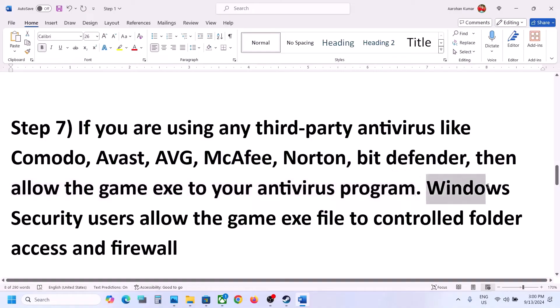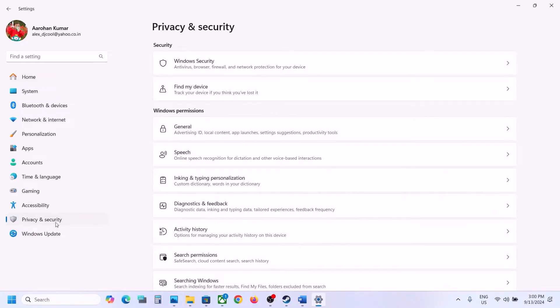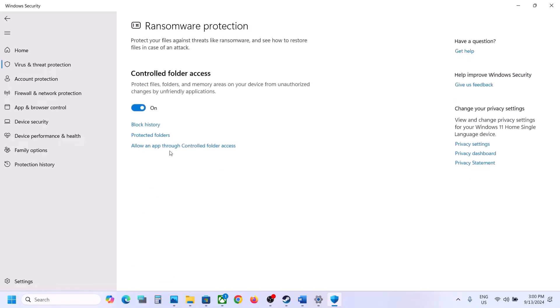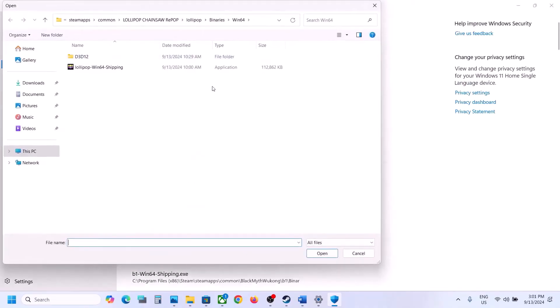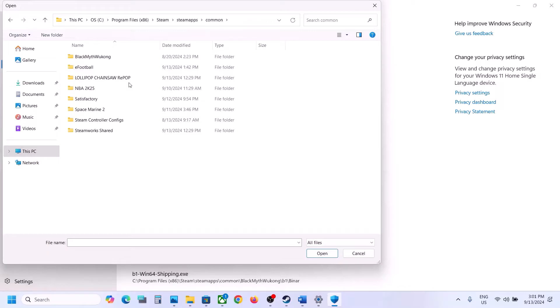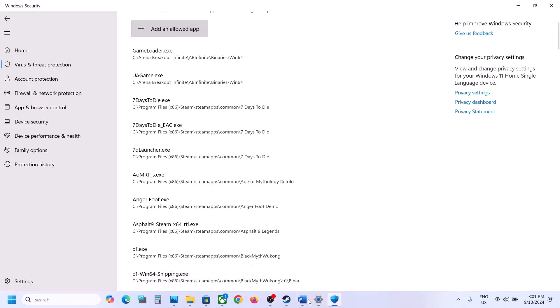If you're using a third-party antivirus like Avast, Bitdefender, McAfee, or whichever antivirus you're using, make sure you allow the game EXE file in your antivirus program. If you're using Windows Security, open Windows Settings, go to Privacy and Security (in Windows 11) or Update and Security (in Windows 10), click Windows Security, click Virus and Threat Protection, scroll down and click Manage ransomware protection, then click Allow an app through controlled folder access, click Yes, then click Add an allowed app, click Browse All Apps, and navigate to the game installation folder: C Drive > Program Files (x86) > Steam > SteamApps > Common > game folder > eFootball > Binaries > Win64.